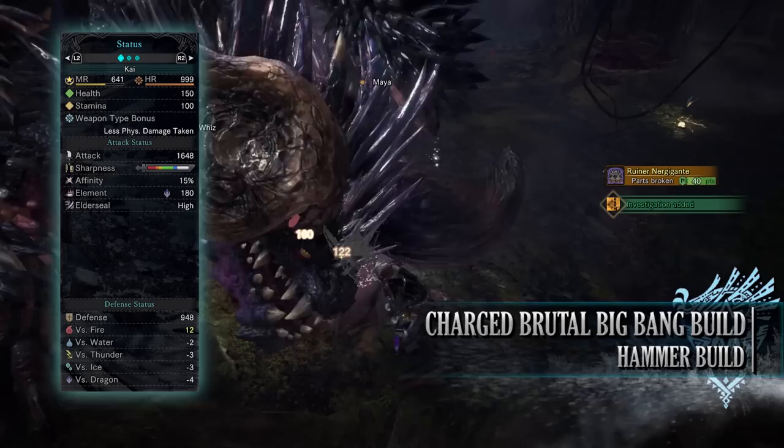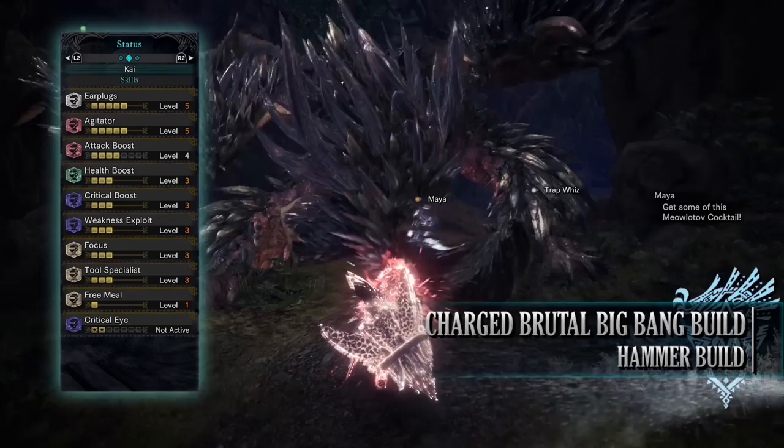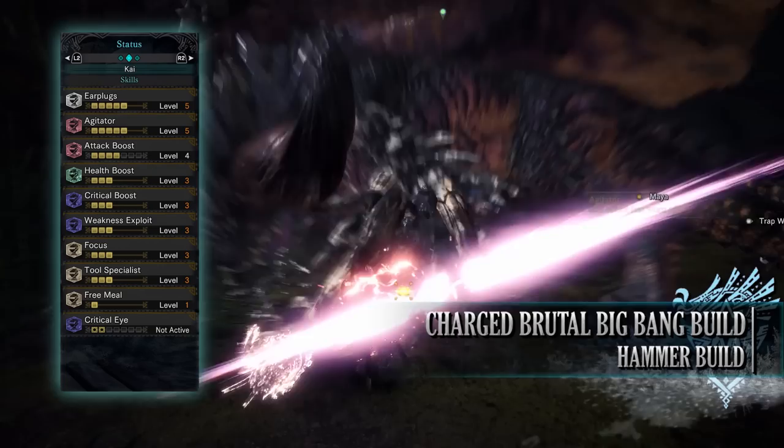You have a dragon rating of 180 with high elderseal, and a very strong defence of 948 — strong against fire but slightly weak to the other elements. As for skills: earplugs level 5 is a wonderful quality of life skill especially for the Hammer — at level 5 it allows you to ignore all monster roars, preventing knockouts from your power charge stance. You have agitator level 5, attack boost level 4, health boost level 3, critical boost level 3, and weakness exploit level 3.